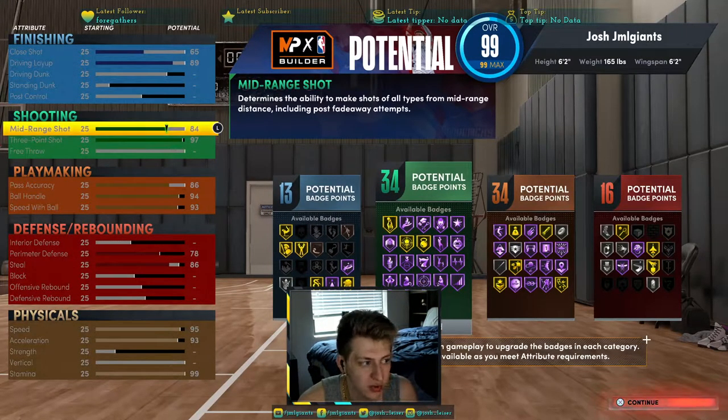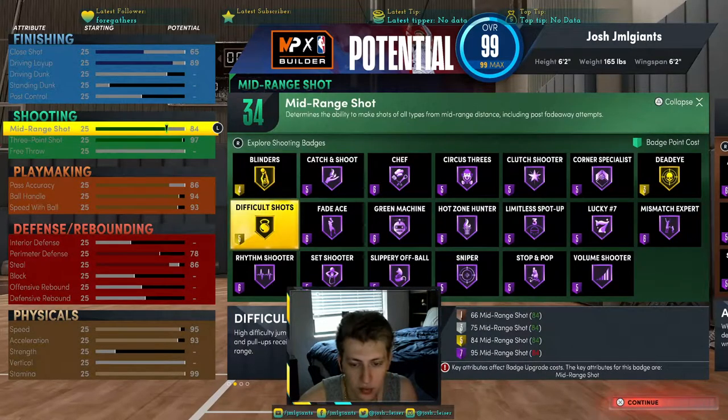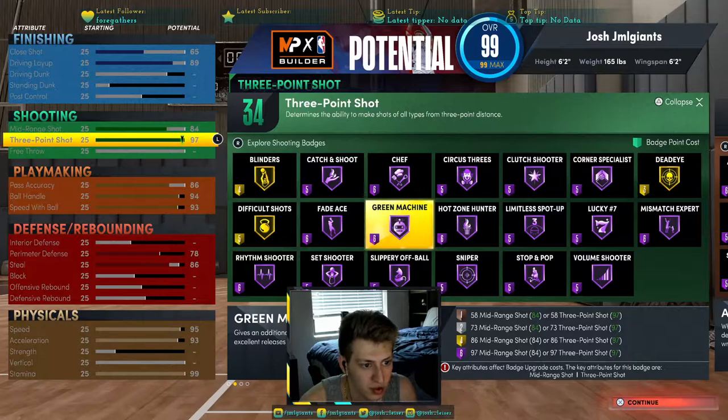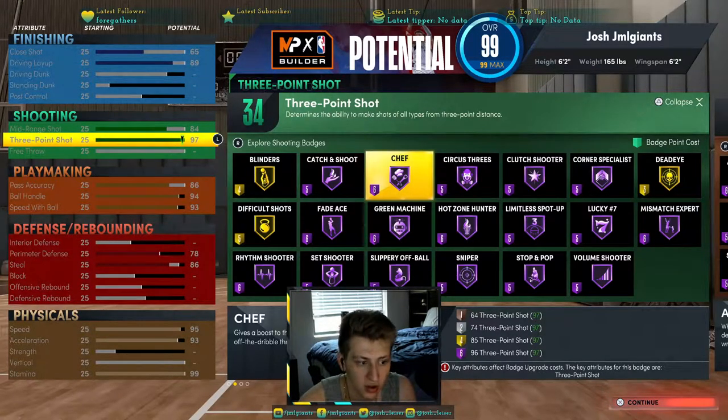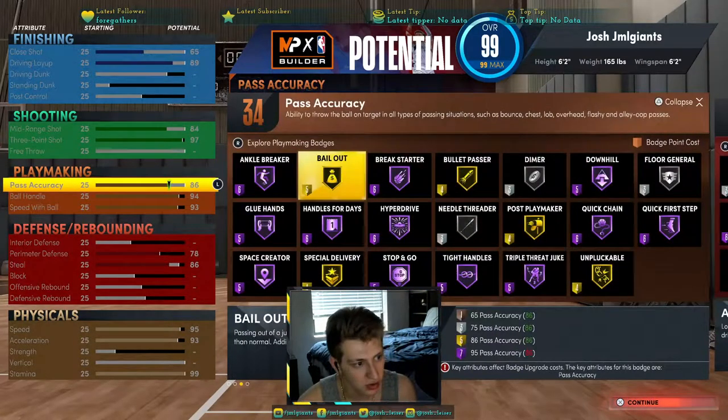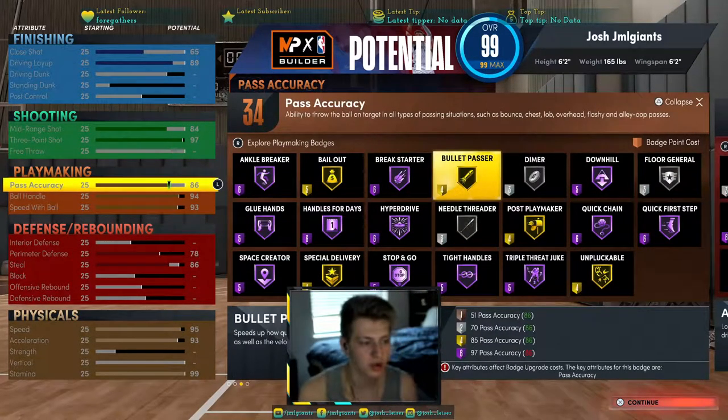84 midrange, so you get gold Difficult Shots — 84 gold Difficult Shots. 97 three-pointer, so you can get Hall of Fame Green Machine if you want it, and you have 97 three-pointer so you can get Hall of Fame Chef. Pass accuracy 86, so you can get Bullet Passer, which is at 85, but you get an extra one.